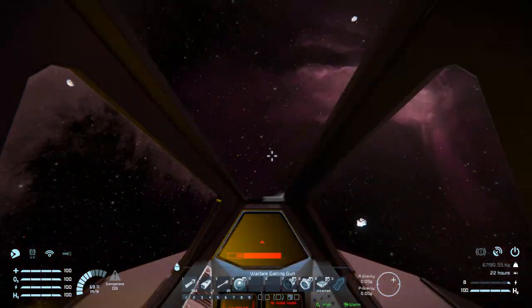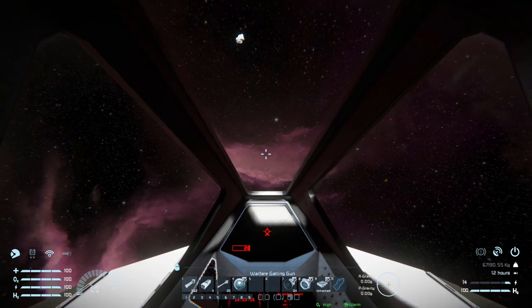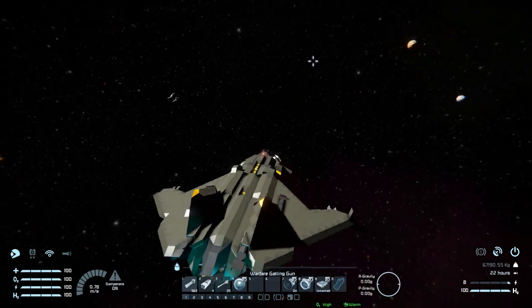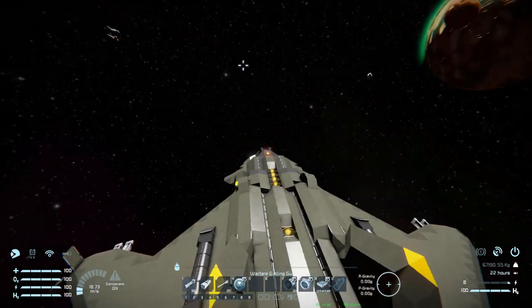Coming to a stop and wiggling the mouse around, the gyroscope controls are extremely responsive. It has the very slightest hint of weight, but it does suit this size of ship and is generally what I prefer when it comes to a small fighter.